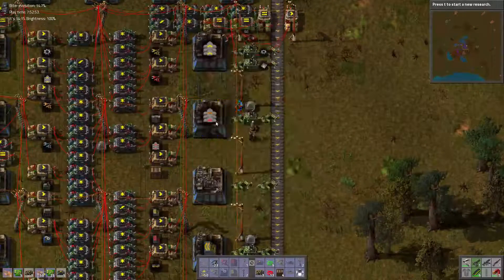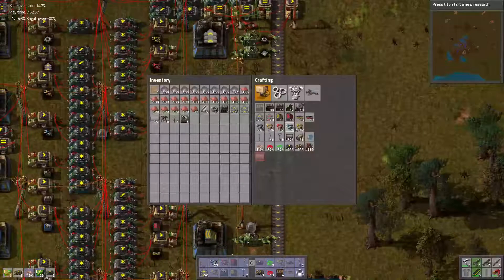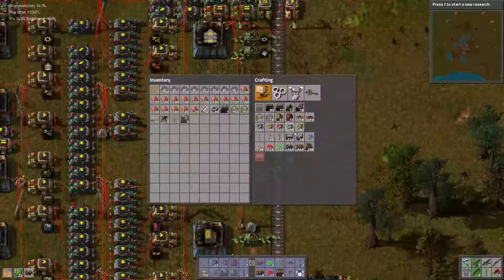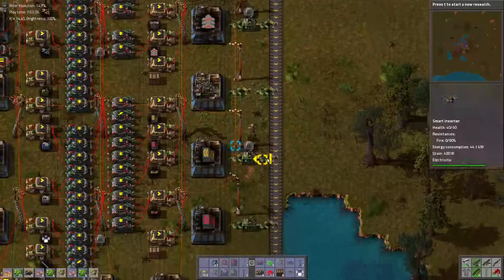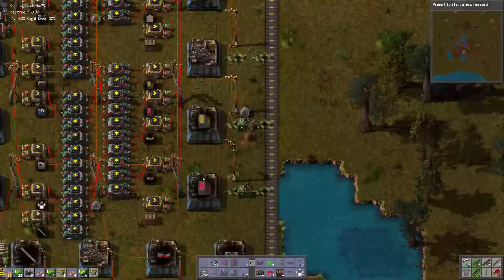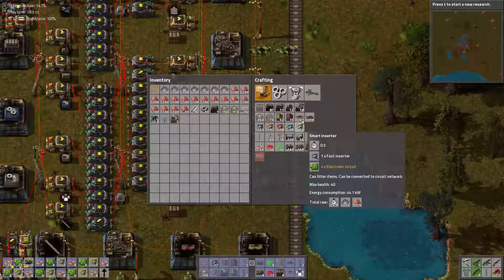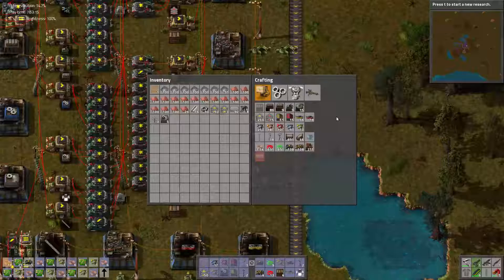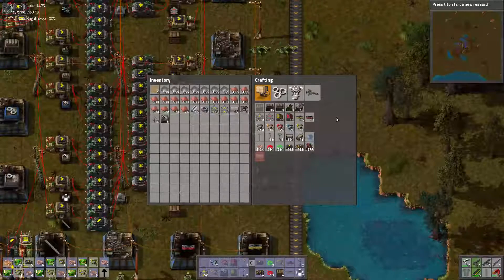That's a double. We'll do this one. I'm gonna need some smart inserters. Let's just do the two I need right now. That's a double. That's a double — cool. So let's get one, two — one, two, three, four. I'm gonna need two more of these, three more of those. Let's get everything queued up, ready to go, ready to rumble, as it were.